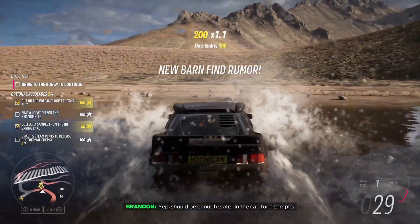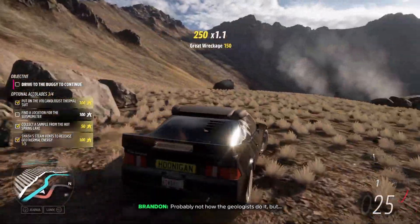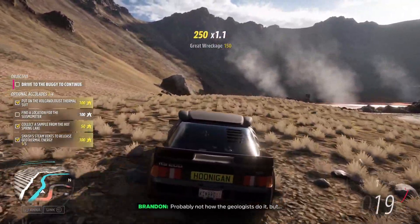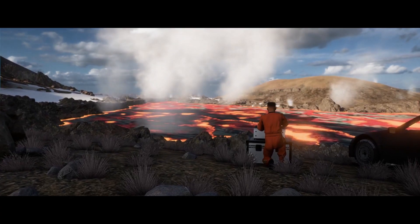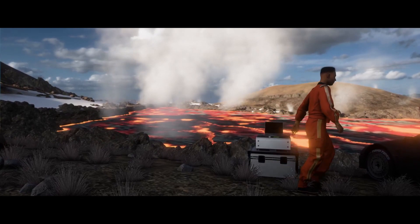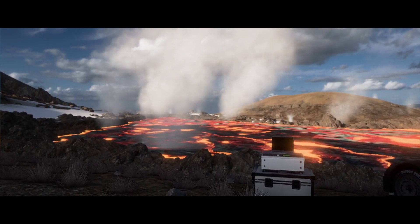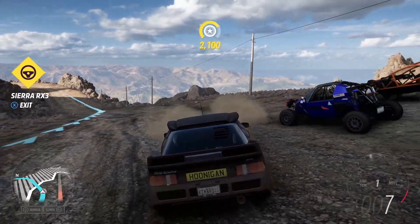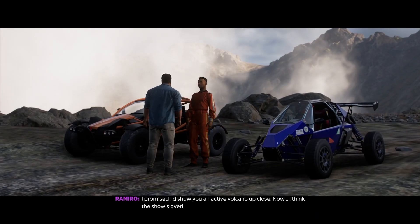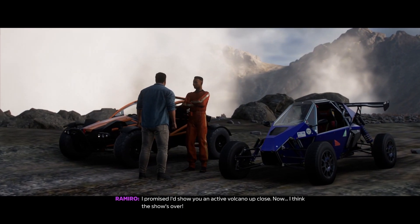We knocked out another board — love it. The game also gave us another barn find, so we are hot on the trail of a ton of barn finds. We take out the last smoke stack, place the tracker down — so sick, right in front of the lava. Good thing we got our suit on. Then the last part of this section is to meet up with Rami, and he tells us we gotta hurry off this mountain — this bad boy is about to erupt.